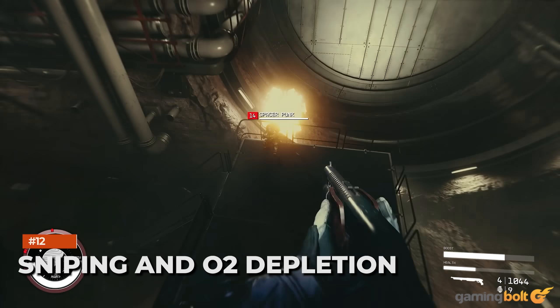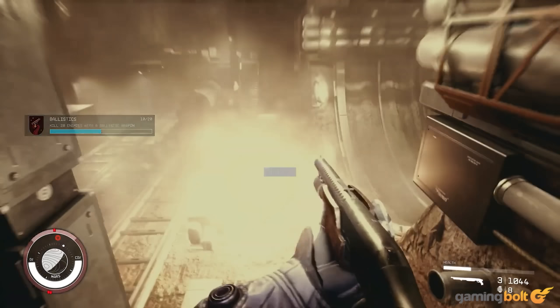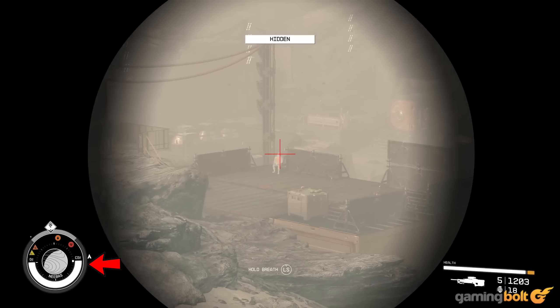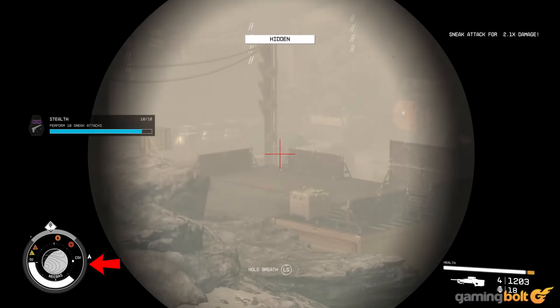Sniping and O2 Depletion: Speaking of O2, it impacts gameplay in some interesting ways. When you hold your breath to steady your aim, the O2 meter will start depleting. It's a nice touch and could influence your ability to sneak around and snipe effectively.